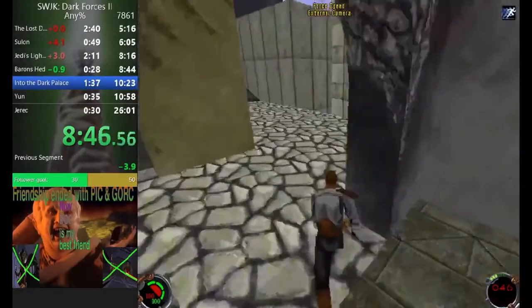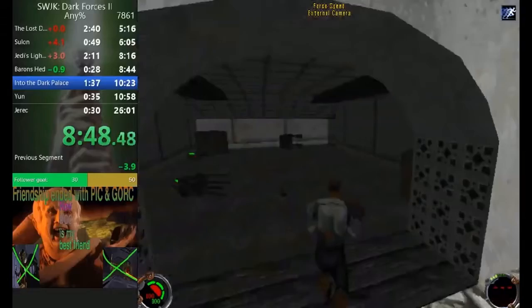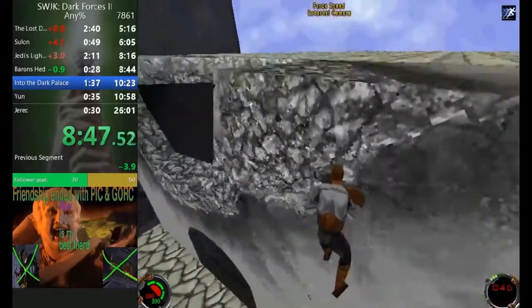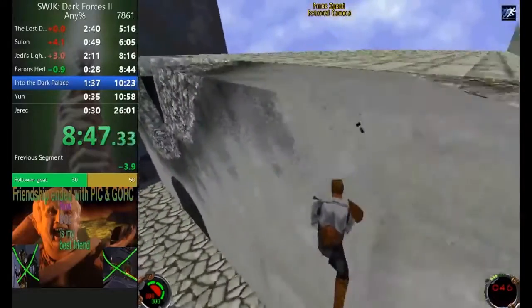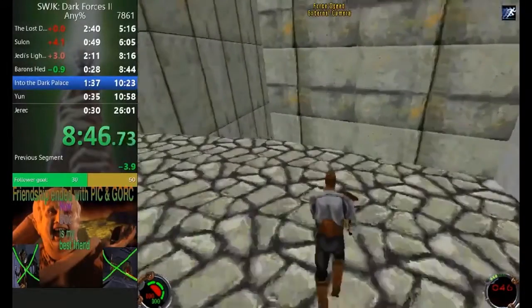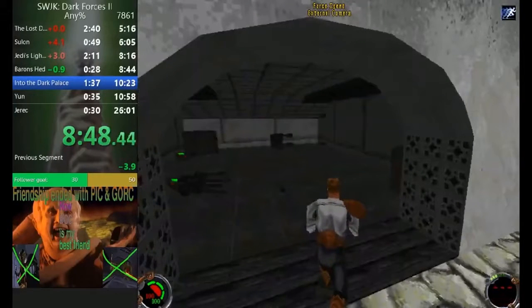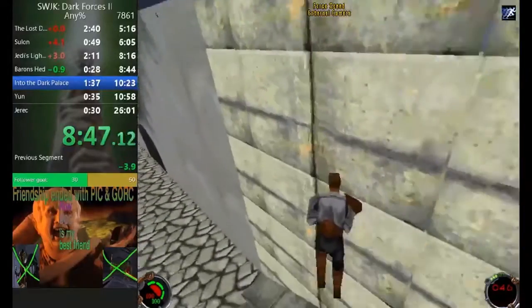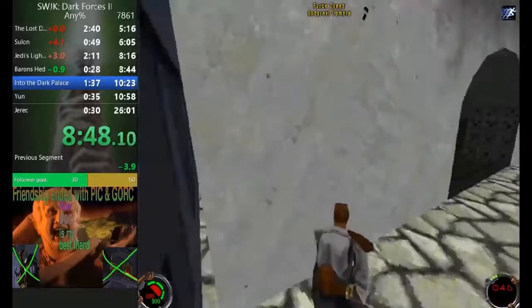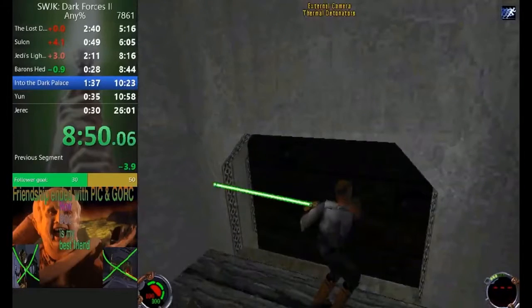Your Baron set was pretty good and I didn't have anything to say about it. Moving on to the next level, Into the Dark Palace. We have this jump over here — I don't think you should do this, really. I know it's not super hard and I know you can do it, but I don't think the risk-reward is called for at your current time. Failing this loses way more time than you think — like four, maybe five seconds. Up to you.